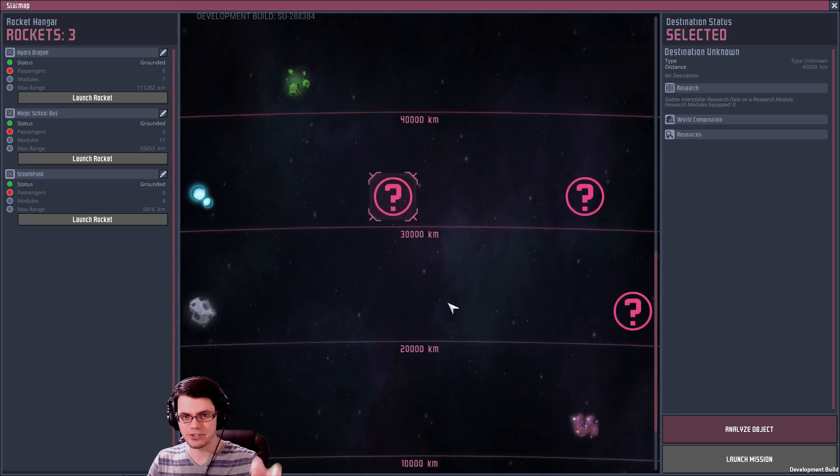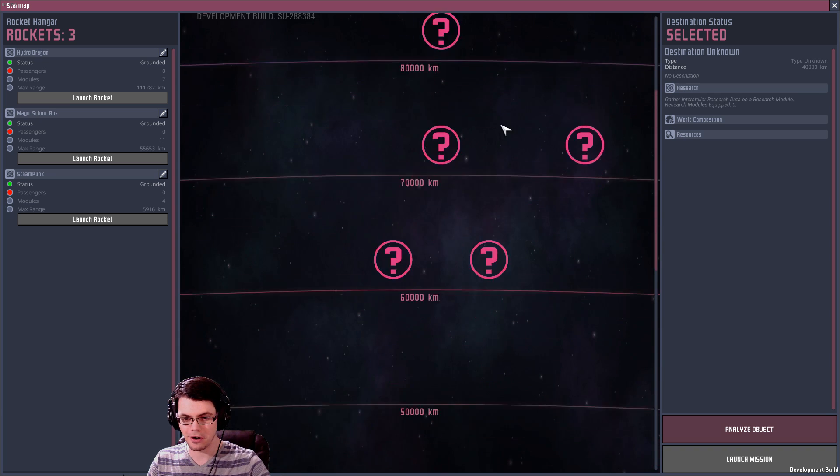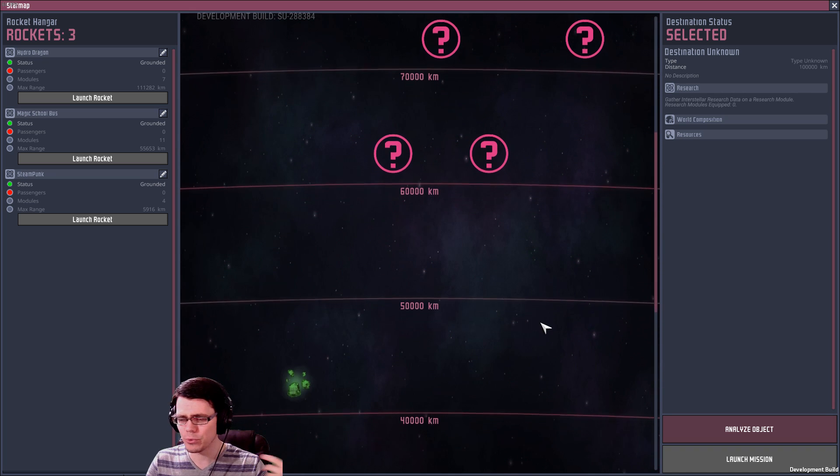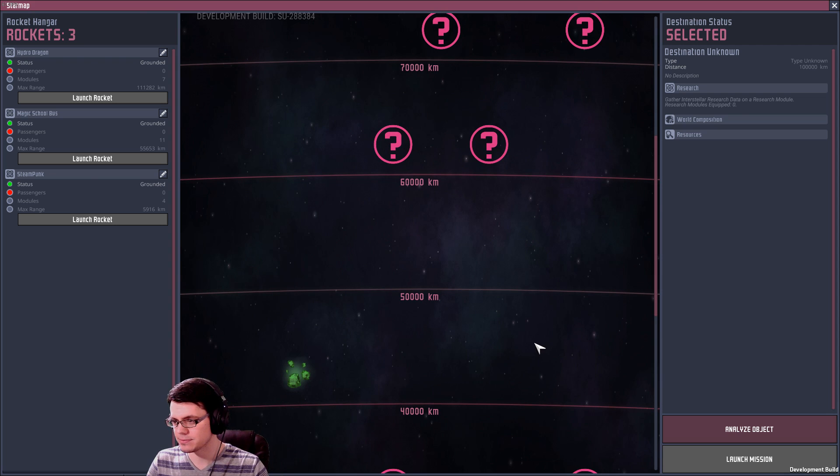Along with all of this, there are new destinations out in space. You can go really, really far — all the way out there — and with that you can bring back new materials.